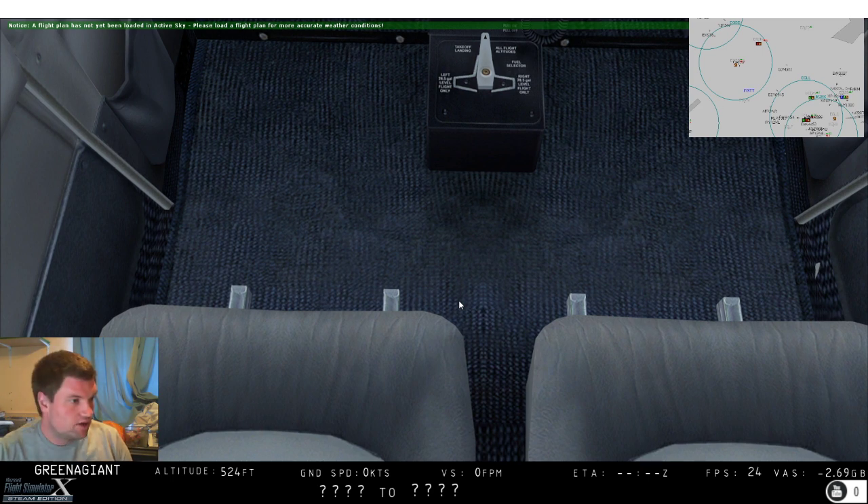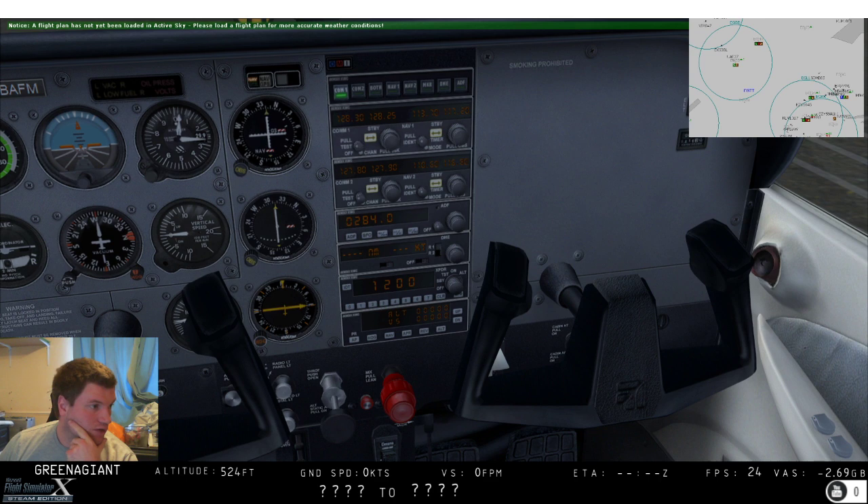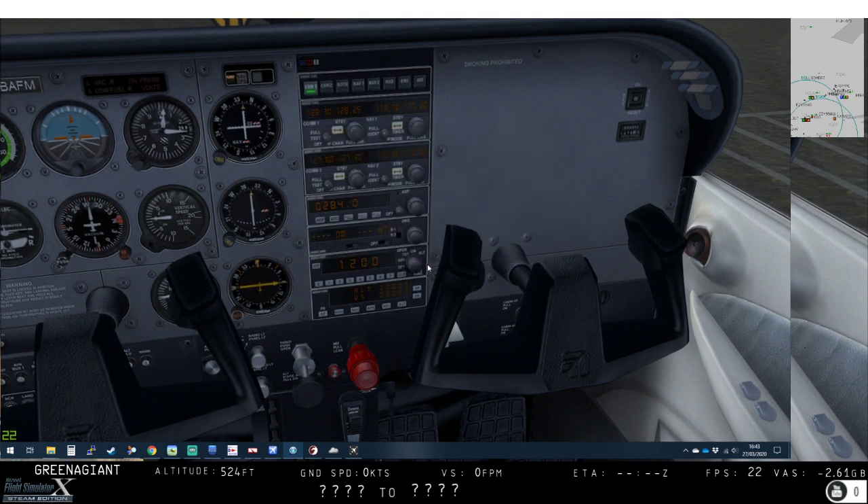So we're at Booker. Let me quickly get myself online. Our route will be to the Henton NDB and then over to Westcott - UCO - nice and easy. We are certainly not a heavy aircraft. EGTB to EGTB, our divert is Brize Norton. Our cruise speed is absolutely not going to be 150 knots true - 100 knots is probably ambitious. Cruise altitude would be two and a half thousand feet.